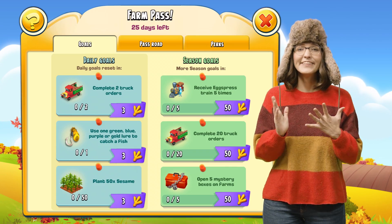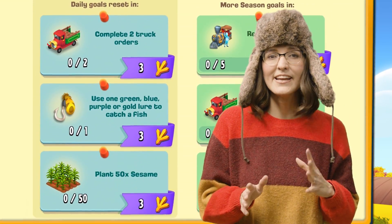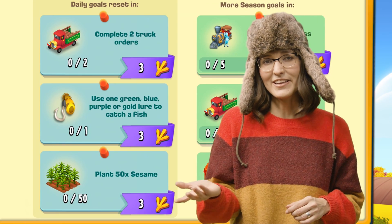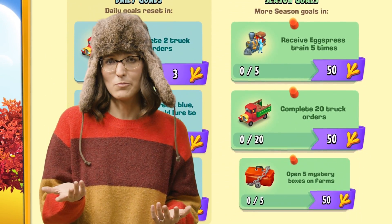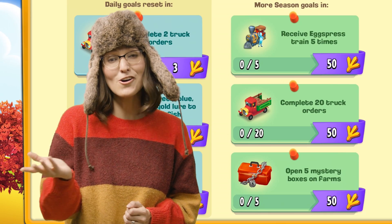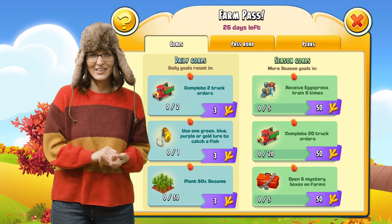Goals are divided into daily and seasonal. Daily goals are simple, easy to complete, and they only last for 24 hours. After that, you get new daily goals. Seasonal goals are larger and give more Pass Points, and they last the entire Pass Season, so there's no rush. Every week, new seasonal goals are added to your list.